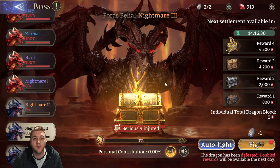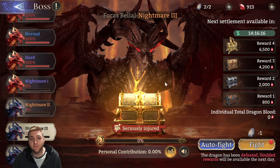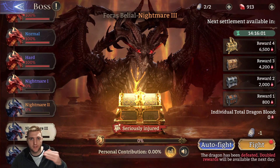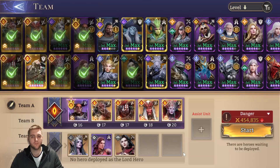Guild Boss is perhaps the most difficult content right now. Once you start clearing all of the raids, getting maximums, and clearing campaign on expert difficulty, Guild Boss will be where you look next. Especially once you've got your gear raid farming team sorted and you're clearing stage 18, Guild Boss should be your next focus. Build heroes and farm gear to get 6.5k blood on Nightmare 3 — that's a pretty good endgame goal. Once you're getting that consistently, pushing for a Nightmare 4 team is the absolute endgame goal at the moment.